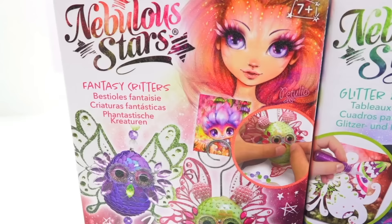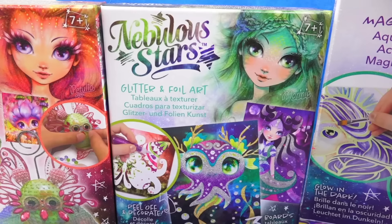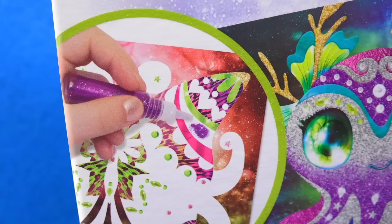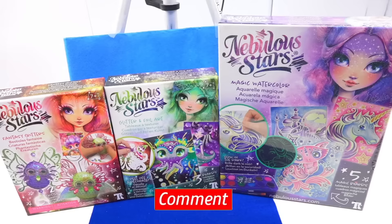For those of you who are new, Cash or Trash is the episode where we find out if a craft kit is worth your cash or if it goes in the trash. Our victims — I mean kits: the first one is Fantasy Critters. Next we have Glitter and Foil Art — I feel like this is maybe a scratch kit, but I've never actually seen a foil art glitter kit. And last but not least, we have Magic Watercolor. I'm really interested because apparently the lines glow in the dark, so that's what we're gonna find out. Stay tuned on Cash or Trash.